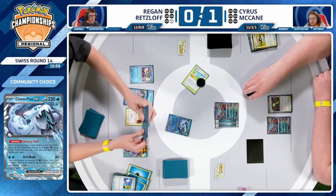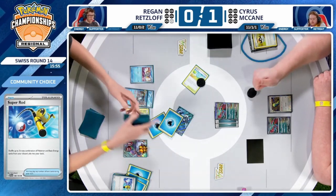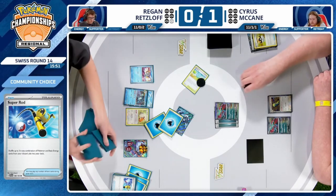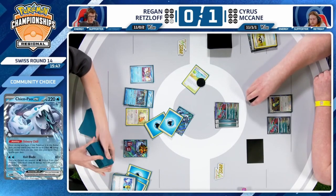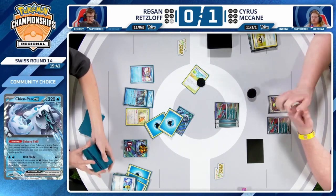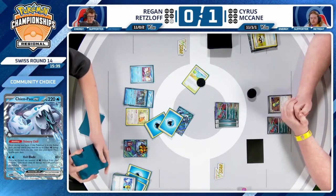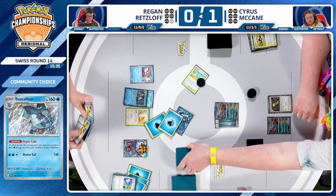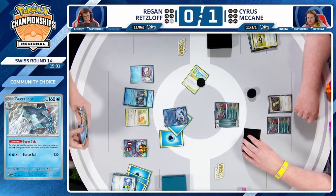Prize cards are resources and you don't want to hand your opponent two more. Also, the more the game advances, the more likely there might be enough Ancient cards in the discard pile for the upcoming Roaring Moon to get a KO. The more you make your opponent work for their best possible play, the better it is for you. Regan just needs one more energy card to get this KO — and he certainly has the Superiors to pull it off.